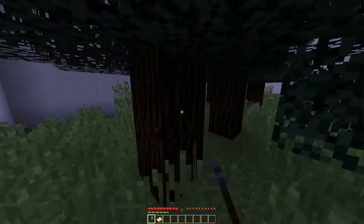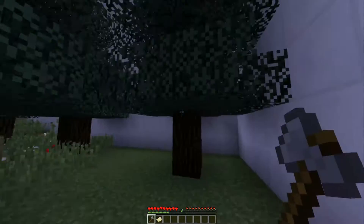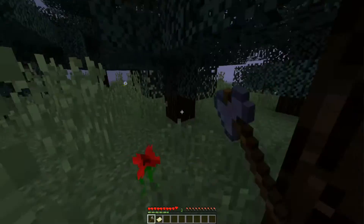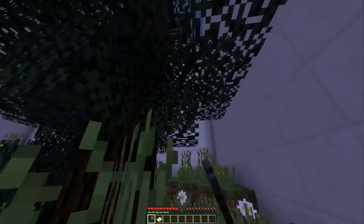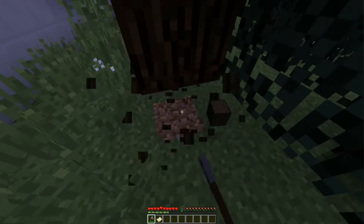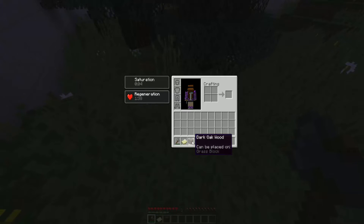Hmm, interesting. There's something up here maybe. This is the same wood, this is all the same wood... Oh! Hey there! Sneaky, sneaky. Anyways, so this can be placed on grass blocks. Hmm, interesting.